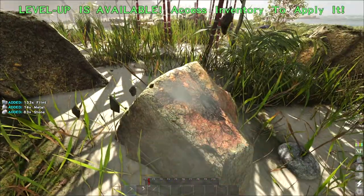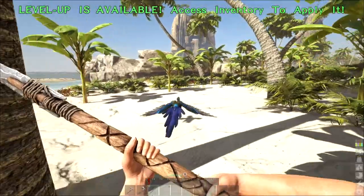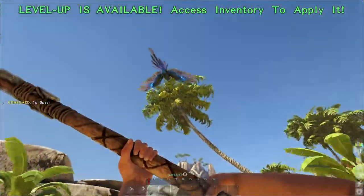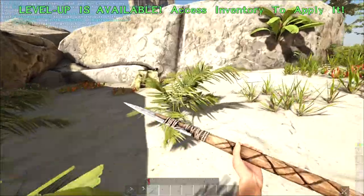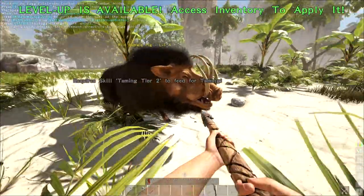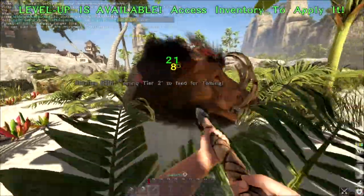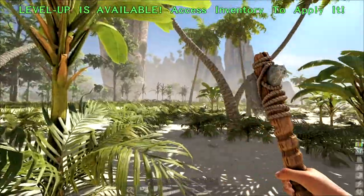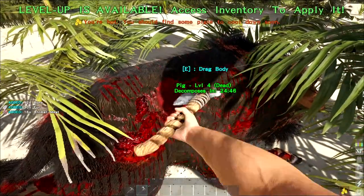I leveled up again — my settings are slightly elevated for single player but not too much. There's a bird. You're gonna be level dead in a minute. Oh, a piggy! Hopefully he's not too strong. Oh no, stop hitting me — but I do more damage than he does. Perfect, there he is. I need to get more hide, so I'll use the hatchet since it gets more hide.